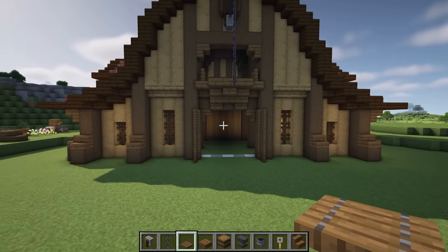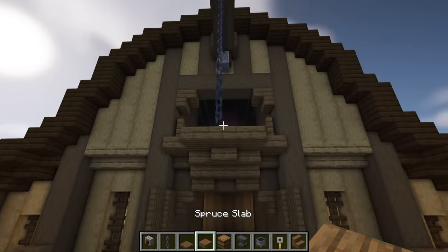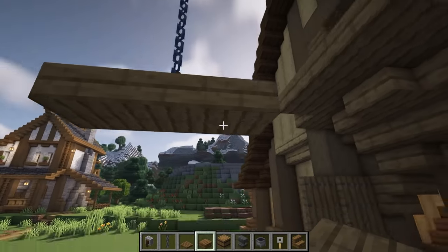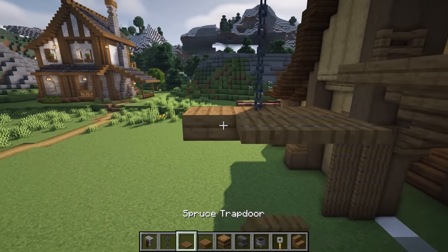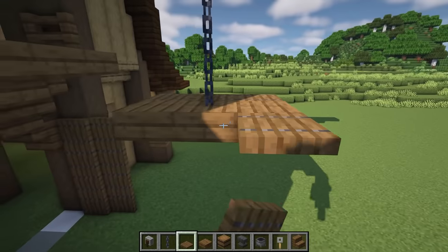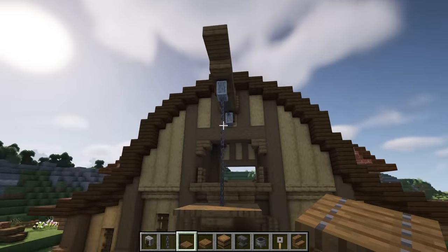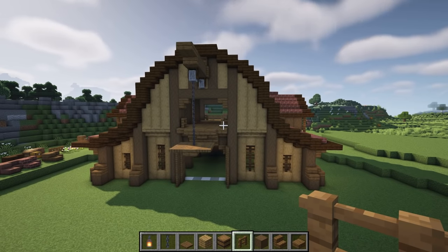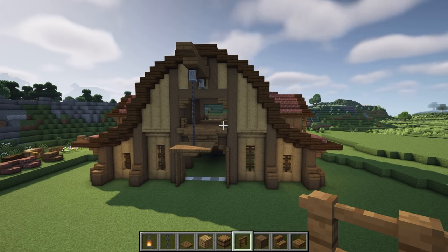It looks like some barn doors that are open. Underneath the chain here let's place a slab, another slab, and then at each side we can add three trapdoors to make it look like a bit of a lift. To complete the exterior, we're going to add some lanterns to the outside on the front and back of the build and use some oak planks to texture up some of the walls.